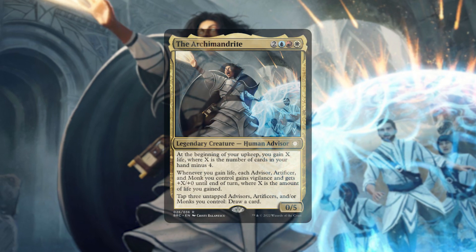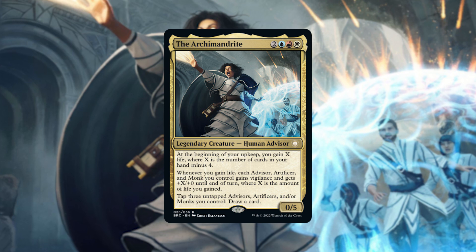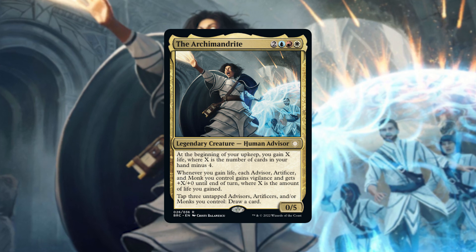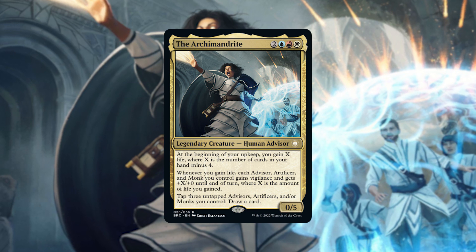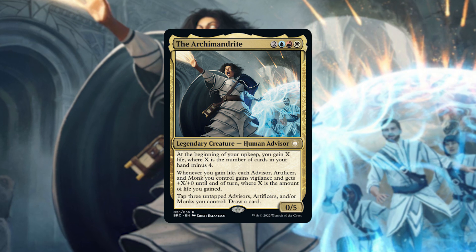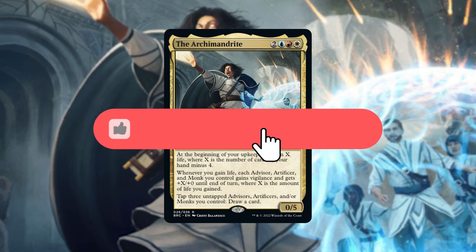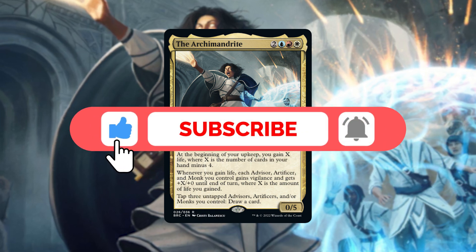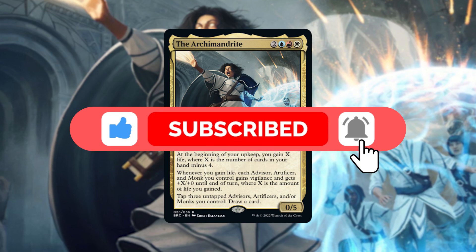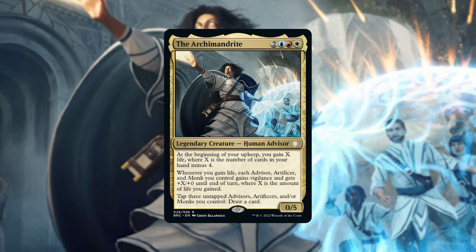I've been looking for a while for a commander to pilot a petitioner's deck. Though Bruvac is also a great commander for it, he feels like he fits more with a hyper mill list than a tribal list. The Archimandrite is an interesting commander we can use with several different tribes and provides some expanded utility for a petitioner list with its draw ability. I think it's worth a try if you ever wanted to give them a shot. If you build around monks or artificers, again let me know in the comments how it went for you. If you enjoyed this video, please consider clicking the like button and subscribing to the channel. Comment below on cards you think synergize well with this commander, and if you have any suggestions for commanders to build in the future. Thank you so much for watching, good luck, and have fun!